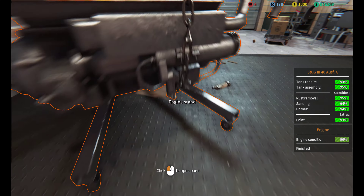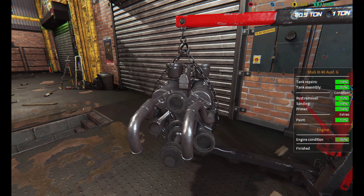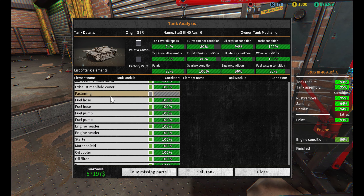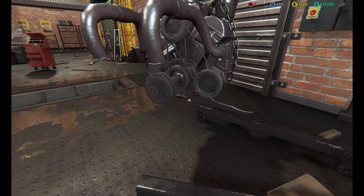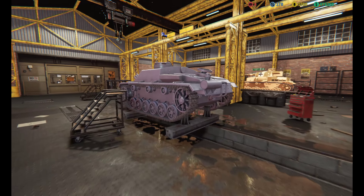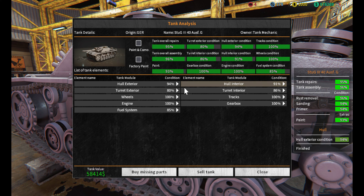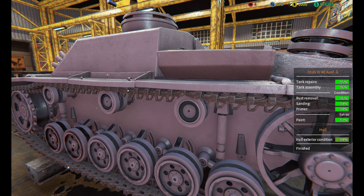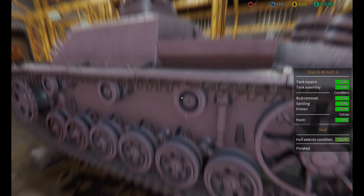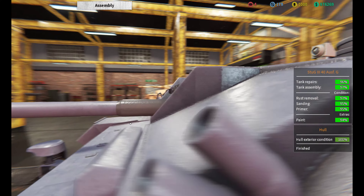I've pretty much done everything inside the tank. Now I'll go to Tank Analysis and buy all the missing parts — it's going to cost me 7,800 bucks, which is fine because I'm close to a million. Let me check the museum: current visitors are bringing in 528 dollars, with tickets set at 15 bucks each. I think 15 dollars per ticket is a nice balance in this game.